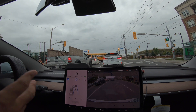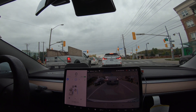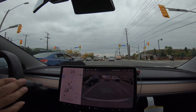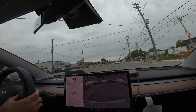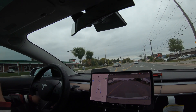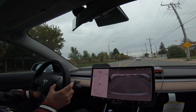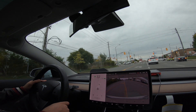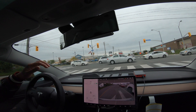Before, when the light would turn green and the car in front would go, the problem was it would accelerate really slowly and people behind me would get kind of frustrated and pass me. But watch this — green light — you'll see it's going to take off and it accelerates much much faster now. I have my distance set to seven so it's keeping its distance. At the next red light I'll keep the distance shorter.